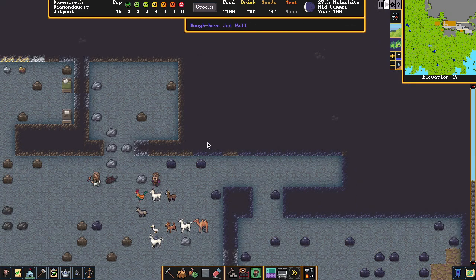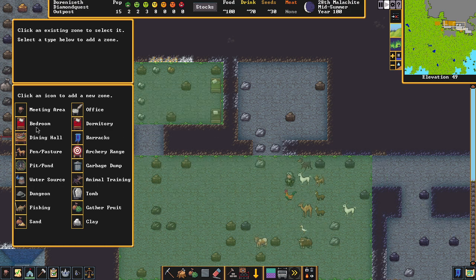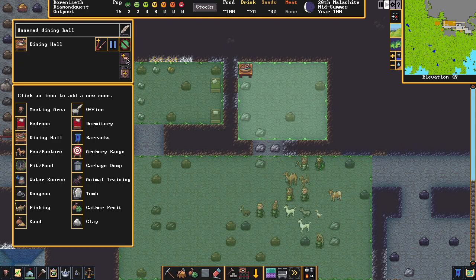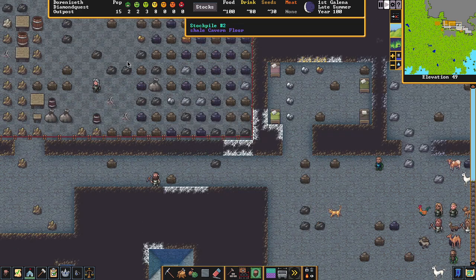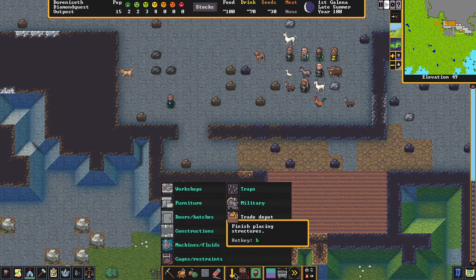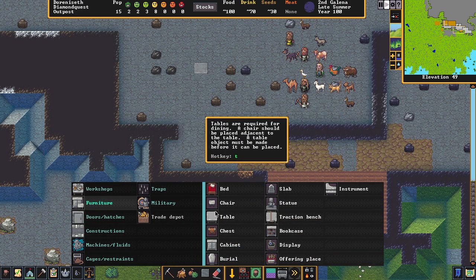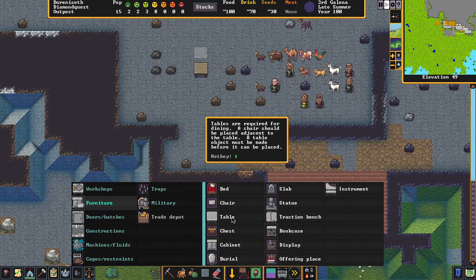Let's finish the dining hall. Go to Zones, hit 'Dining Hall,' paint it out, and hit Accept. We're done. Now we need to place our chairs and tables — go to Place Structures, Furniture. Put a table here and another table here. They'll go pick them out of storage and place them.